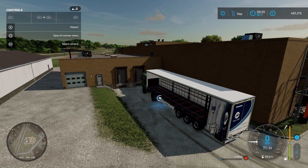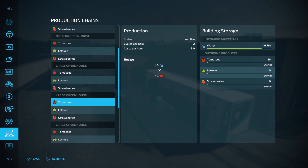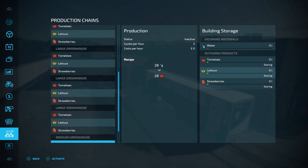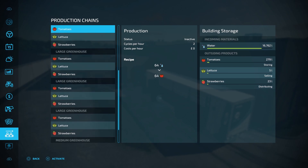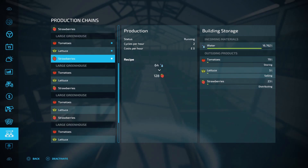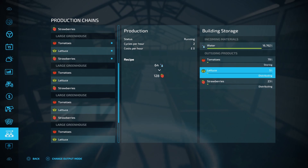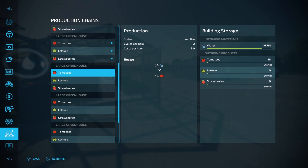So we made the most money from strawberries and the least money from lettuce, so strawberries are the best to make money from. Now let's open the production tab and see how much water the greenhouses have used. We've got 16,761 litres of water left in this one and the same in all the other ones, so the water tanks don't seem to have refilled the greenhouses for us. There is one more test to do to see if the water tanks will refill the greenhouses.